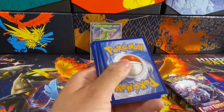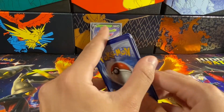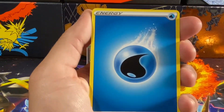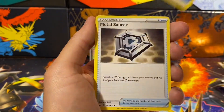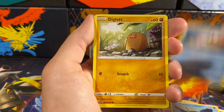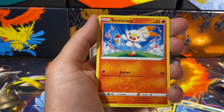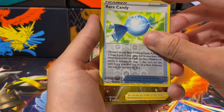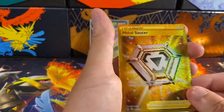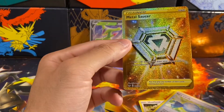I thought the original Sword Shield base set had the older code cards — maybe they're doing a reprint, I don't know. Originally, the green code cards didn't have a holo in them, and the white code cards did. Now if it has a black background like we saw, it's usually holo or better. So we have Rare Candy and then — whoa — a Metal Saucer!